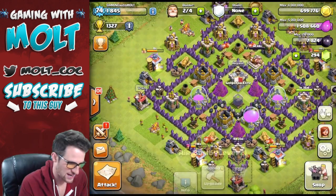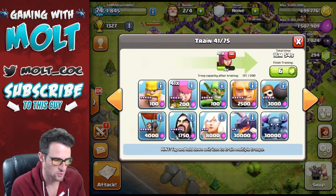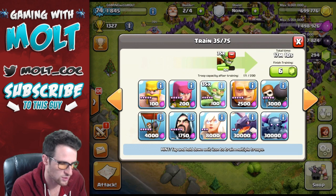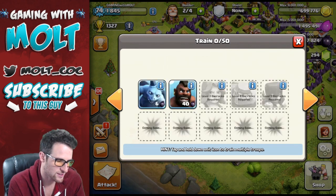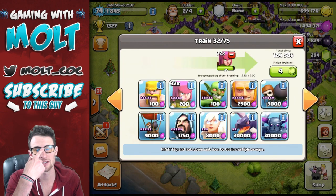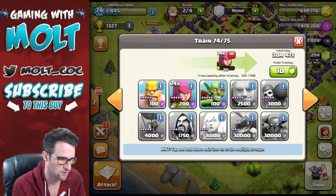Especially for Barch. The way that I train this up: I fill up one camp all with archers, fill up one all with goblins, and you can throw in some wall breakers if you're having trouble getting through walls. But honestly, as long as the defenses are focused on the barbarians, your goblins will make a great set of wall breakers as they run towards the wall.